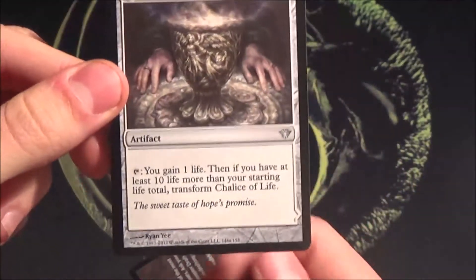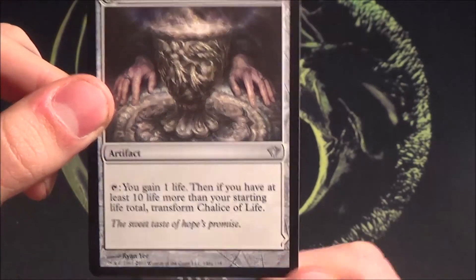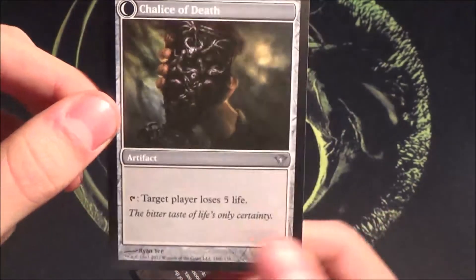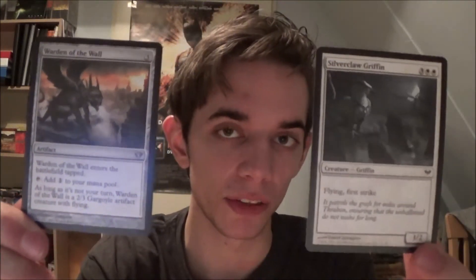And here we have the double-faced card, but no foil. It's Chalice of Life — three mana you gain one life, which isn't great on its own. But if you have 10 or more life than your starting life total — so 30 in normal Magic, or 50 in Commander — you transform it, and then you can tap it to make target player lose five life. Quite strong! Both rares will go into the leftover cube.